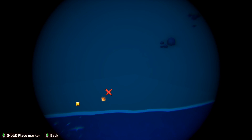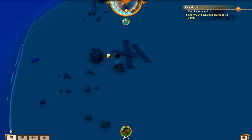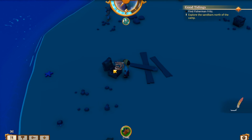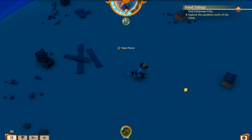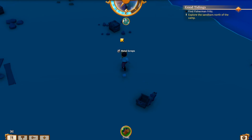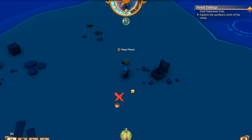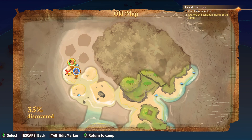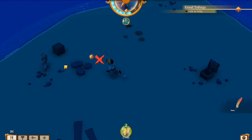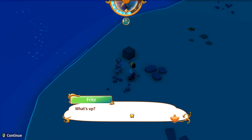I don't see him anywhere. Let's keep looking. No sign of Fritz yet, but I was able to find a few new crates of stuff. We'll probably never find him — let's grab some metal scraps. Another cool thing I found: when I go to the map, I can actually mark X marks the spot on certain things — like if Fritz was right over here.